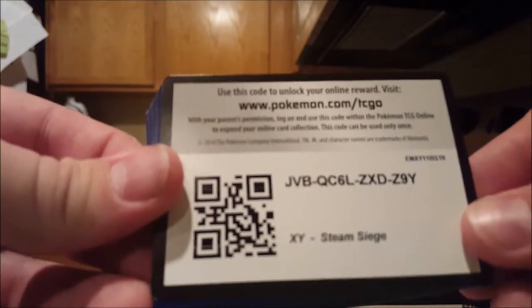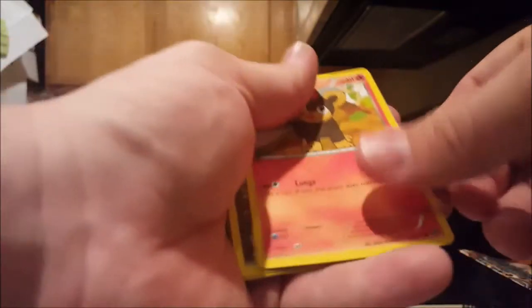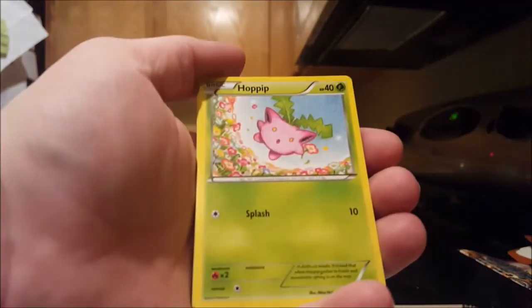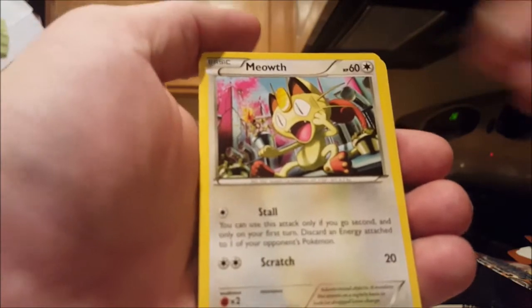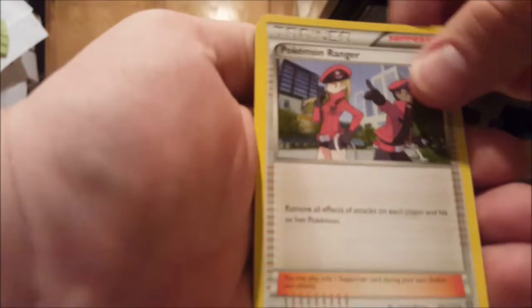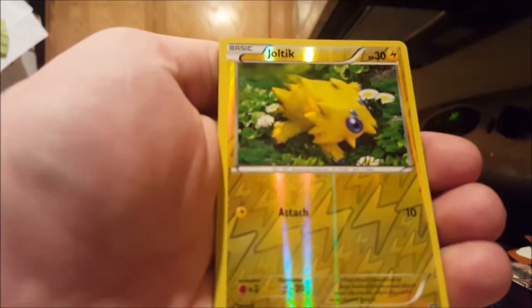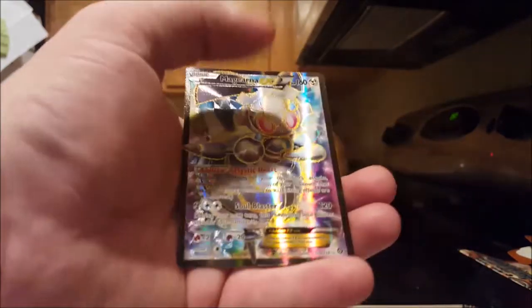Alright, give you guys the code cards for sticking here through this with me. We got a Litleo, Deano, Hoppeth, Litwick, Meowth, Ambipalm, Pokemon Ranger, Drifblim, Joltic Reverse Holo, and a Magnairna EX Full Art.